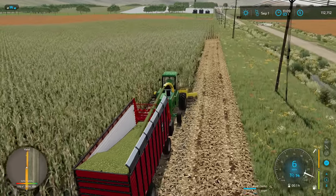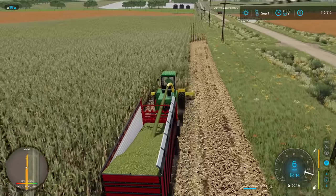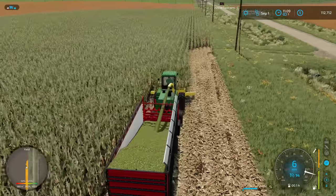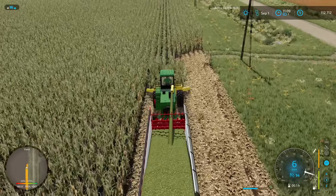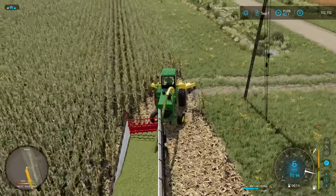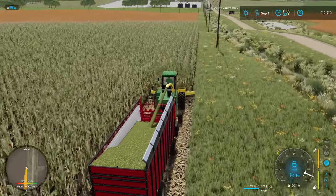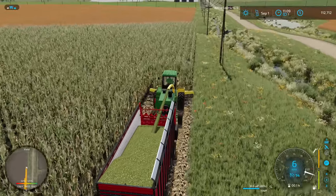We haven't been having any problems yet, at least with the towing version. I'll be curious to see how it performs when I'm pulling it alongside — I am only pulling five of the six rows width here. I'm overlapping quite a bit on the headland, but we're coming up on where I need to get back over to the edge anyway, so we won't worry about it too much. We'll use GPS when we get going on the up-down rows for sure, to keep us going straight.